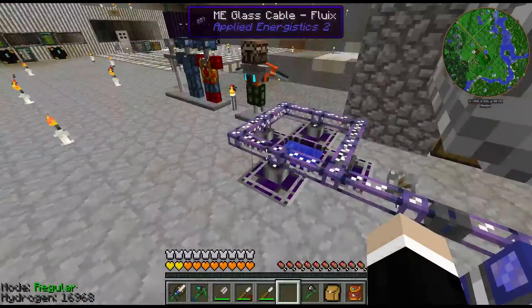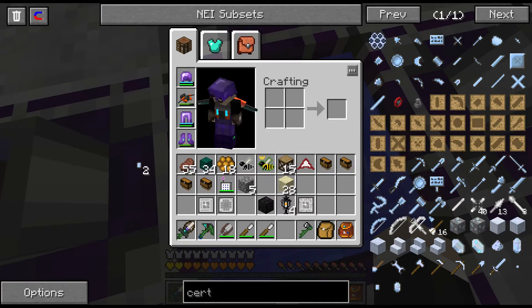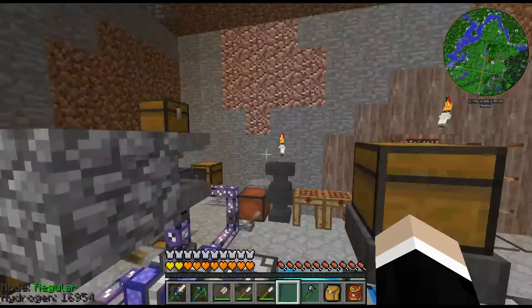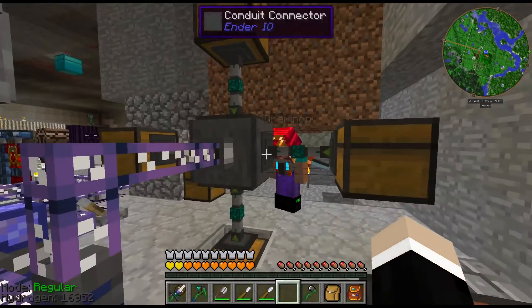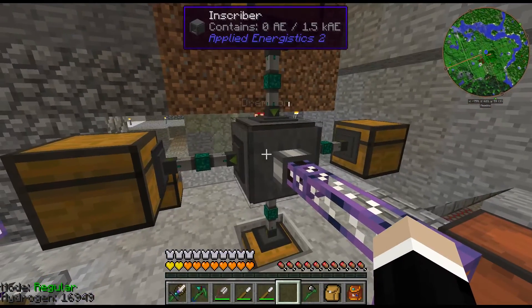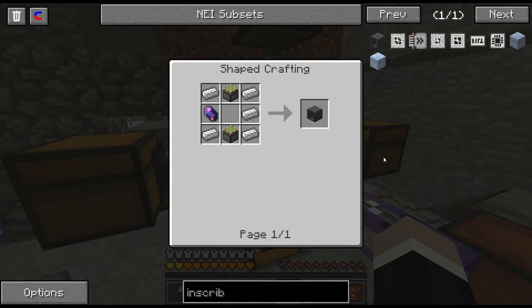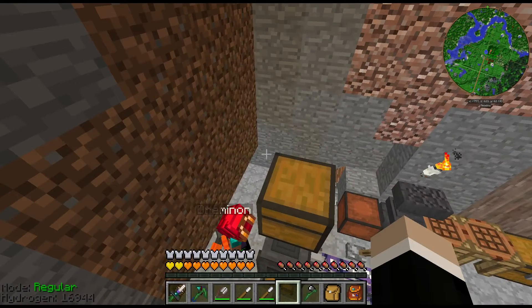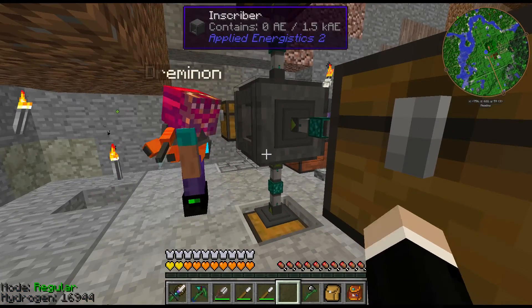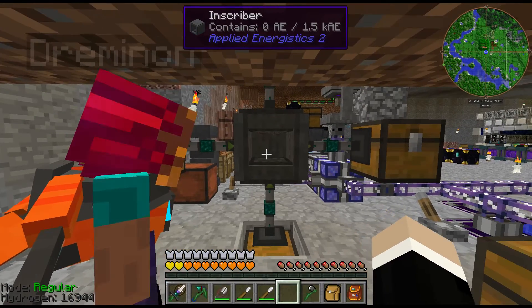Now that we've got charged crystals and grown pure crystals, we use the Inscriber to make our different processors. The Inscriber here looks complex because it's fully automated with item conduits from Ender IO. The conduits pull from a chest — your press or the top half of a completed processor goes in the top, silicon goes in the bottom, and redstone comes in from the side. That setup makes it easy to automate.